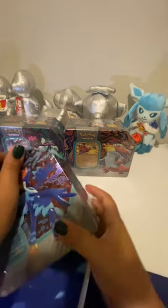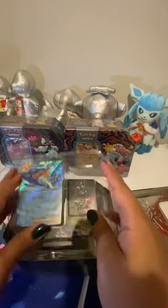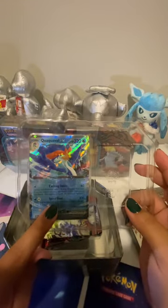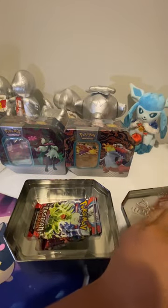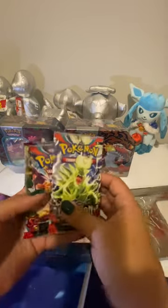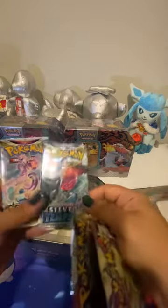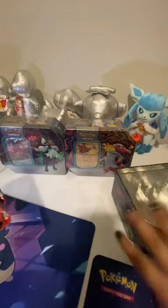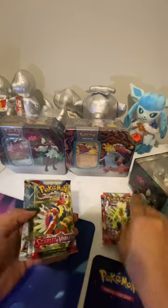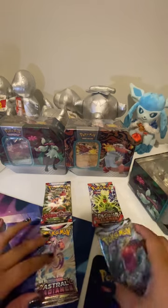When you open the box you're going to get one Quaquaville EX promo card along with a code card, and then you will get two Obsidian Flames packs, one Scarlet and Violet, one Silver Tempest, and one Astral Radiance. So we will go ahead and open these up and see what we get.